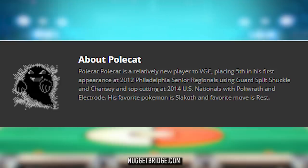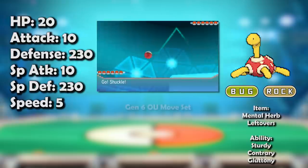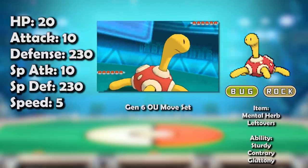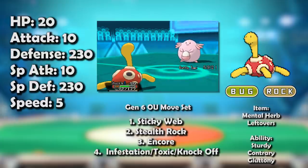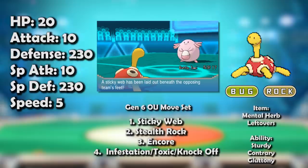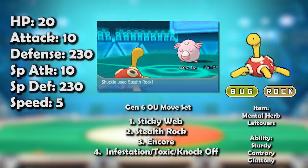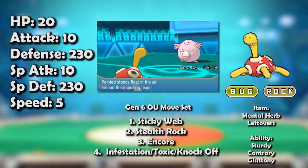For usage, I found one record of someone getting fifth at a regional with it in 2012 — I don't have any VODs of that, but it happened. Gen 6: if you liked the whole Toxic and Encore set that had been going on for years, we've got bad news — Shuckle got new moves this gen but still couldn't get an evolution. With Sticky Web, Shuckle became the only Pokémon in the game to pack both Stealth Rocks and Sticky Web that wasn't named Smeargle, which is actually pretty cool.